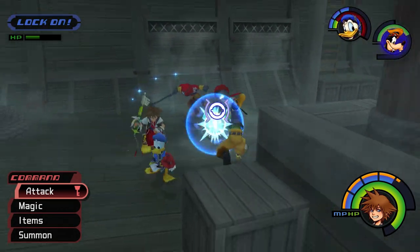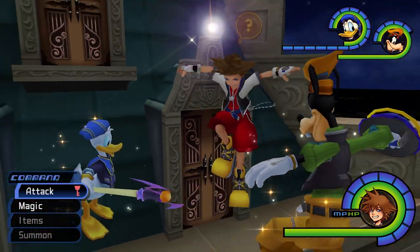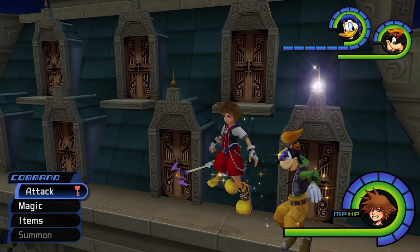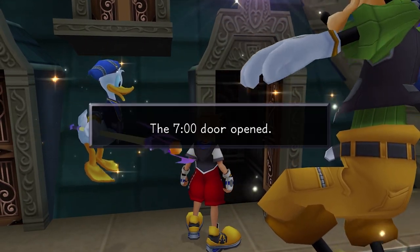Whilst actually doing so, while I was in Neverland in the Clock Tower area, I came across this really strange little white light over one of the Clock Tower doors. I could examine the door, open it up, and I would receive a treasure.